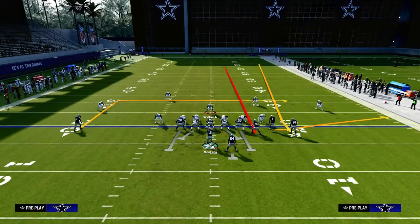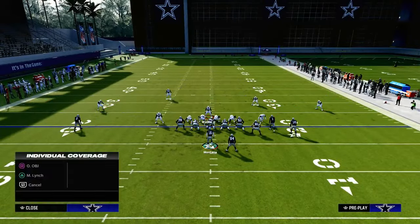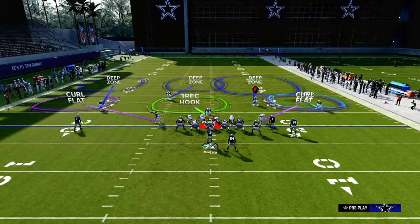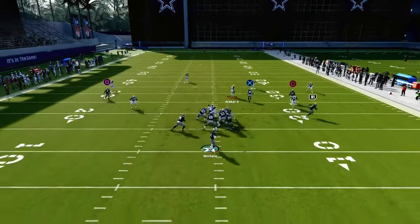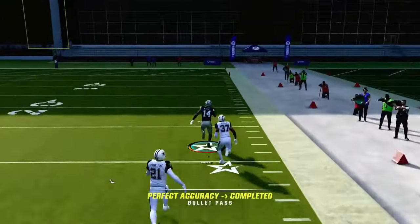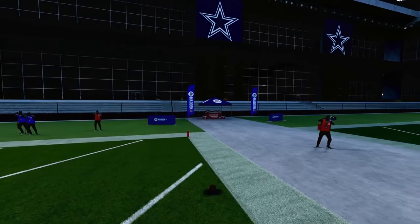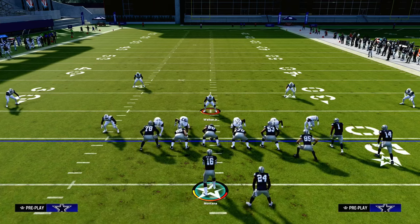But this is pound for pound the best way, in my opinion, to absolutely obliterate cover two, and it's going to force your opponent to do a lot of stuff that they don't want to do. Even if they're in a cover three and they're rolling their safeties to the short side of the field, this fade route is going to be a consistent beater of any kind of deep half. The beauty of this is it just completely destroys the ability to play a short side 30-yard cloud to try to stop a corner route, because we can get over it with this glitchy fade route.